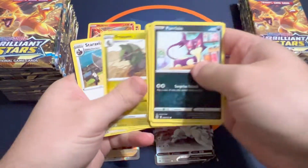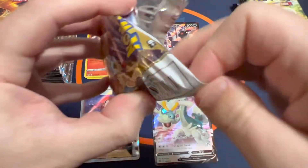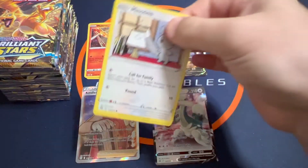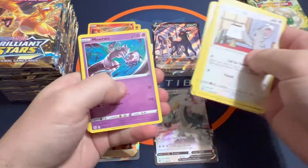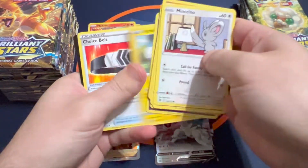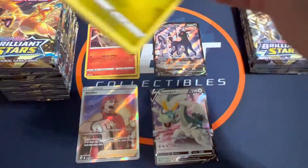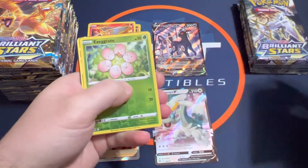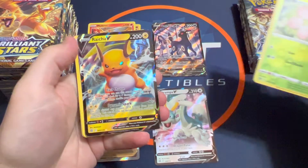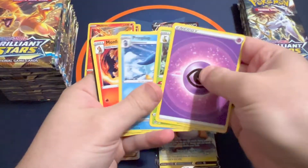Starmie, then Mewtwo — some really cool artwork on the Mewtwo there. And we've got an ultra rare, looks like a Raichu V. Alright, I'll take that.